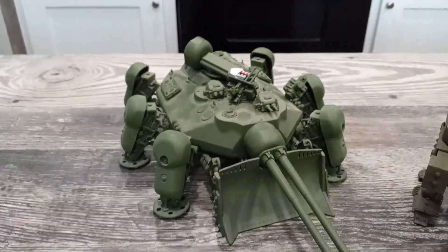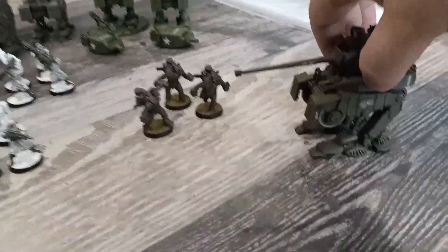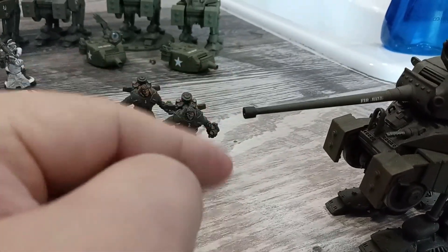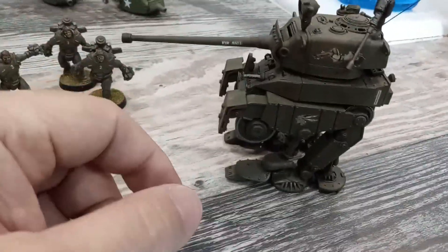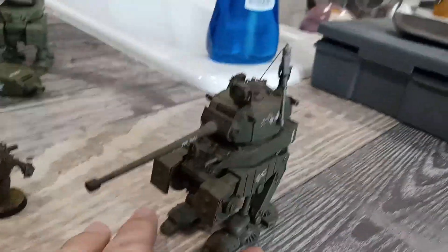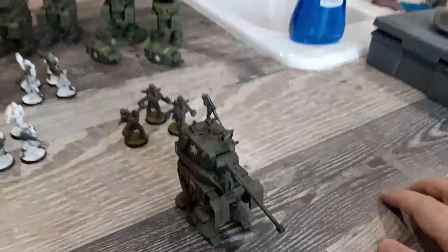Then over here we've got our general-issue walkers. I've done a little converting on these because the American 76mm guns had kind of a muzzle brake — the one that comes with the game is the rounded British version. This is called the Pounder, referring to the British 17-pounder, but Americans used a 76mm. It's got the coax, the hull-mounted medium machine gun, and a .50 cal on top. I've got a platoon of these guys.